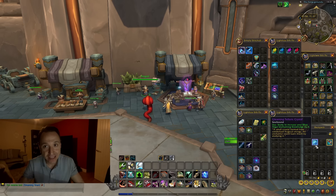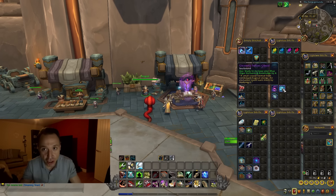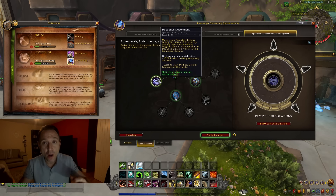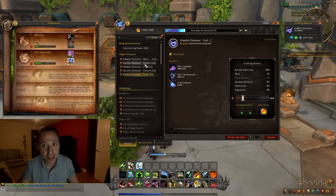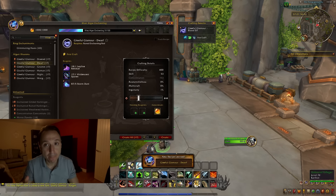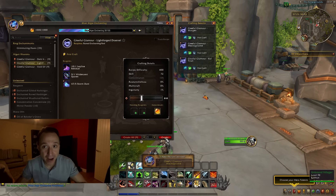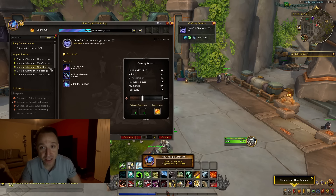I want to mention something that isn't weekly but is well worth doing at least once: the gleeful glamours with enchanting, which is a huge amount of artisan acuity for barely any effort. Get to 25 enchanting skill, unlock the Deceptive Decorations tree to unlock Gleeful Glamours — every one you craft gives five artisan acuity, and there are 23 of them. Crucially, crafting them also unlocks patron orders, which are really easy and can give 50 to 60 artisan acuity per week.